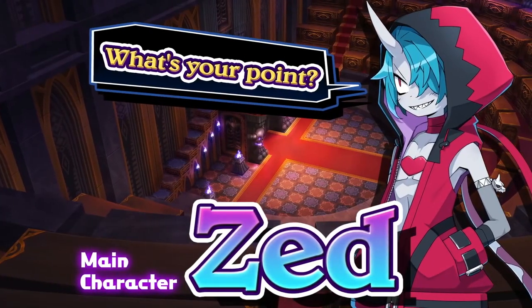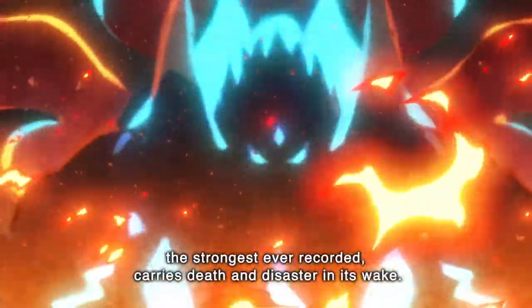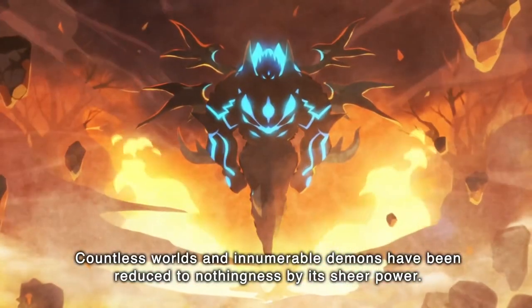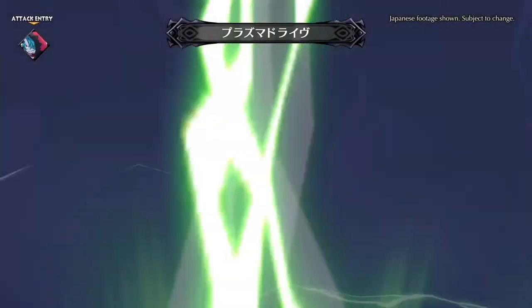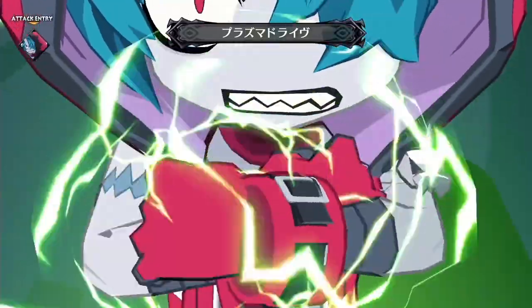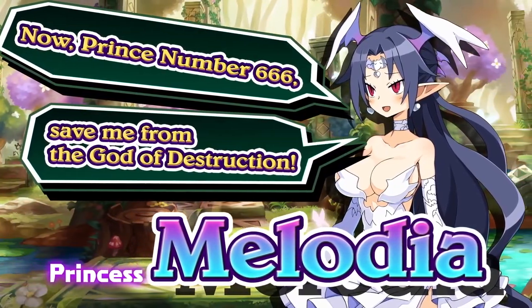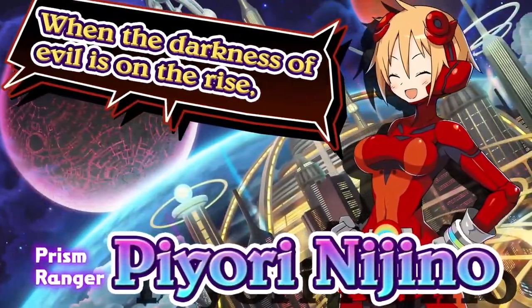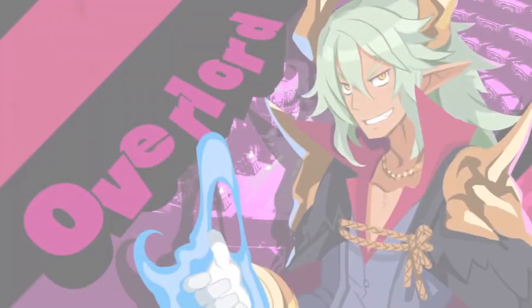You play as Zed, an edgy-looking teenager that's actually one of the weakest races — a zombie. For reasons I won't spoil, he is hell-bent on defeating the God of Destruction which, as the name implies, is the strongest being in the universe. Normally a zombie wouldn't be able to defeat him, but Zed has access to a very powerful spell called Super Reincarnation. This allows him to be reborn while keeping the power he gained before dying. Every time he reincarnates in the story he wakes up in a different world, and it's in these worlds where he meets the companions that join him on his journey. Each of the companions is unique in both personality and design, and they all go through personal character arcs focused on their development.